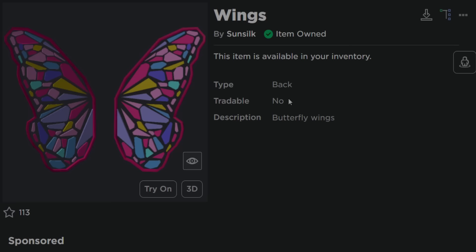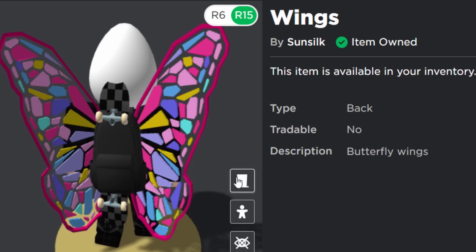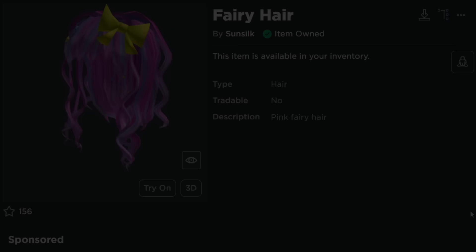The second one is just wings — butterfly wings, maybe. They're kind of like stained glass wings. I kind of like these. They're a bit girly, but in a way they're kind of cool. So if you guys want them, I'll show you how to get that.